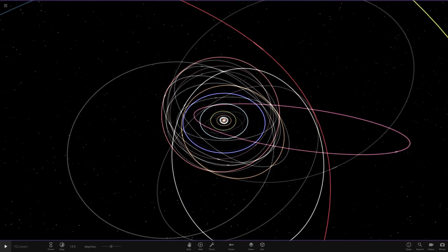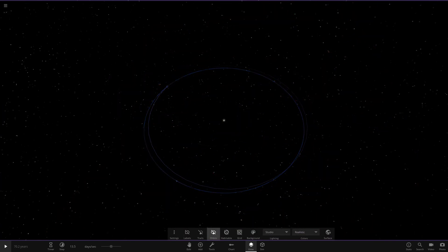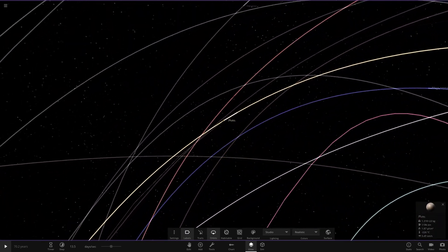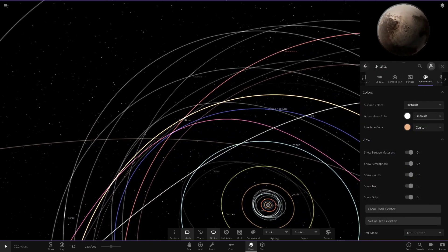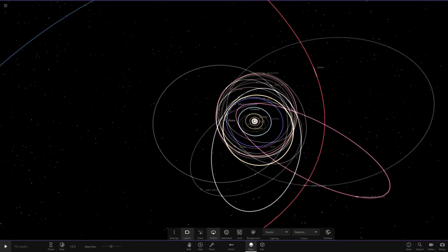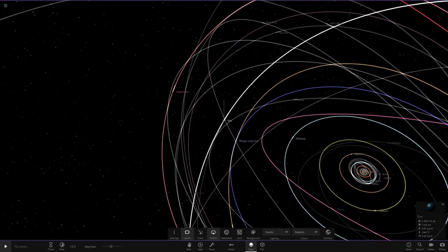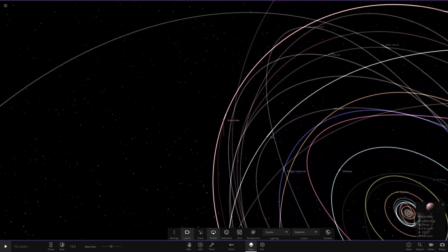Those two are definitely the standouts for this version of the system, since they're two completely different objects compared to the normal ones in the enhanced version. Moving out to the outer objects in the Kuiper Belt area — Pluto is rocking its normal trail color. There it is, using its regular trail color. I think the regular trail for Pluto is very appropriate — the creamy white color matches the appearance of Pluto very well, so that's had no changes. Moving on to the further objects, Iris is rocking its white color like it does in the other simulation, though it's showing all water which is very strange but can easily be fixed.